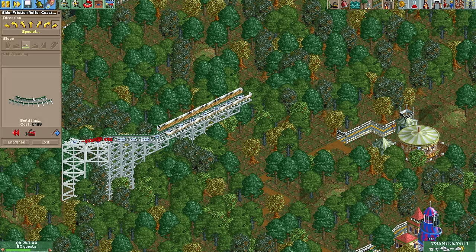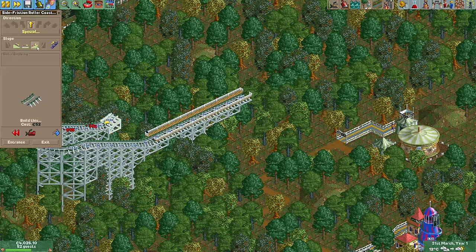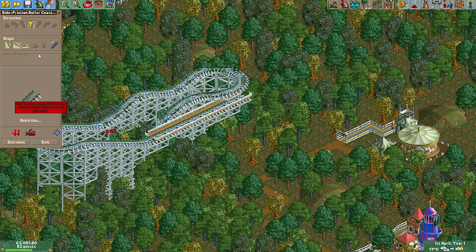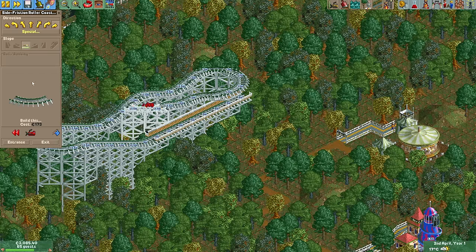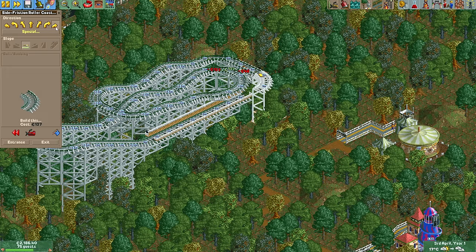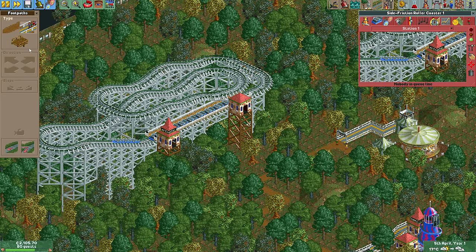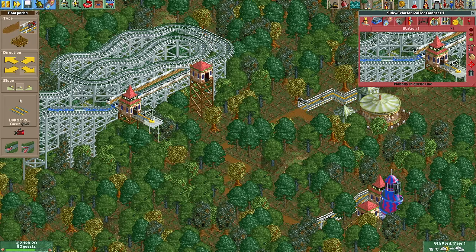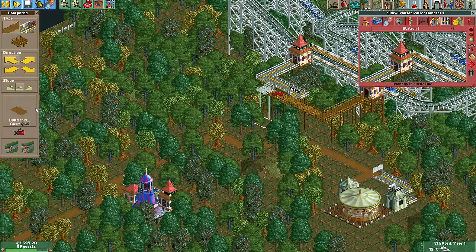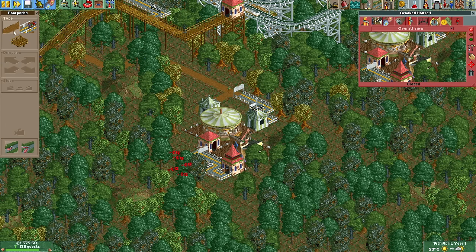One such ride is the side friction coaster. Fungus Woods is themed as being very rustic and old-fashioned so you're not getting any big steel coaster types or any thrill rides at all. Instead we'll have to do with the likes of the side friction coaster and its less appealing cousin, the reverser coaster. Very similar rides but the side friction looks better and feels more pleasant to build with. This time I will not connect the queue line to the path on the ground and instead start working on a second level above the tree line.